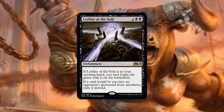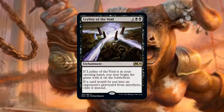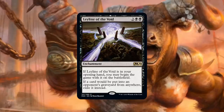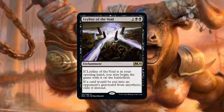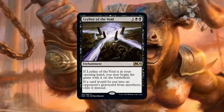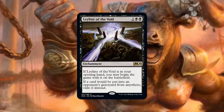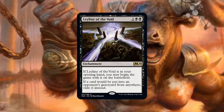Leyline of the Void is the hardest lock on a graveyard in the format — it doesn't hurt you, comes down on turn zero, and basically stops your opponent from putting anything in the graveyard. As for sideboard inclusion, it depends on how many more graveyard-centric decks come out of M20. The main issue is that additional copies after the first feel terrible. It's a great safety valve for the next year of Standard to keep graveyard decks in check.